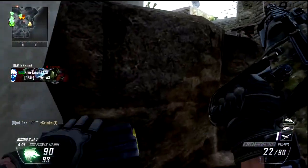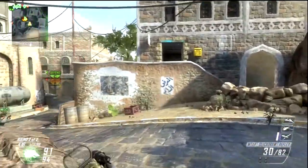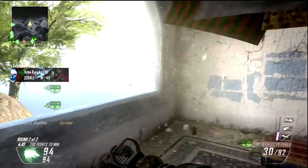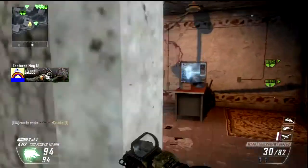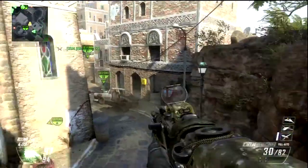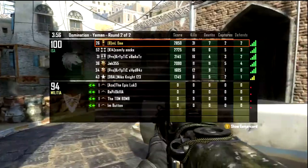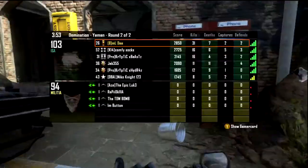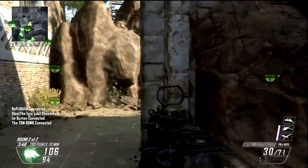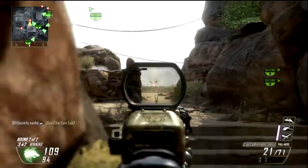My favourite SMG I'd probably say would be the Vector or the MP7. The MP7 is actually not that bad in this game compared to Modern Warfare 3 where it was just overused and overpowered. In Black Ops 2, all the guns are more balanced, which is good. The MP7 is good at close-to-mid range and not too bad at long range if you tap it. There's also the KPOW, which is not too bad at short-to-mid range — it's got a nice round size and a nice fire rate.